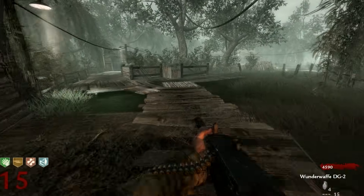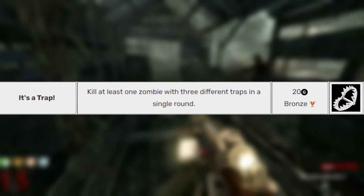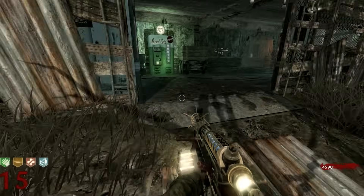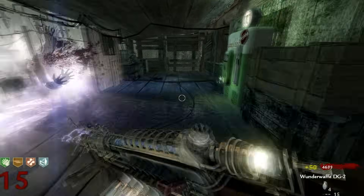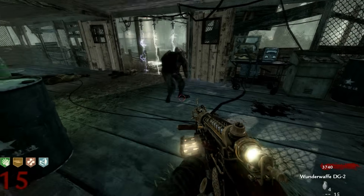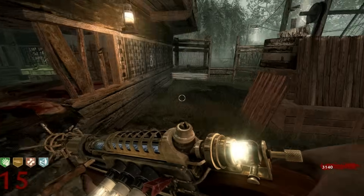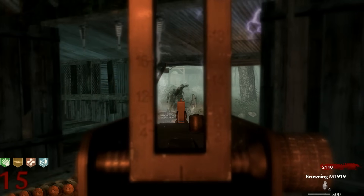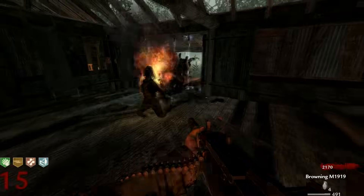The next achievement is called It's a Trap: Kill at least one zombie with three different traps in a single round. This one is kind of easy and kind of not — because if you're playing solo, only 24 zombies spawn in per round on Shi No Numa. So if you use an entire horde through one trap, you're not going to get it. You have to activate the traps so you don't kill the entire horde. After two electric traps and one giant spinning wheel of death, I was able to grab this achievement.